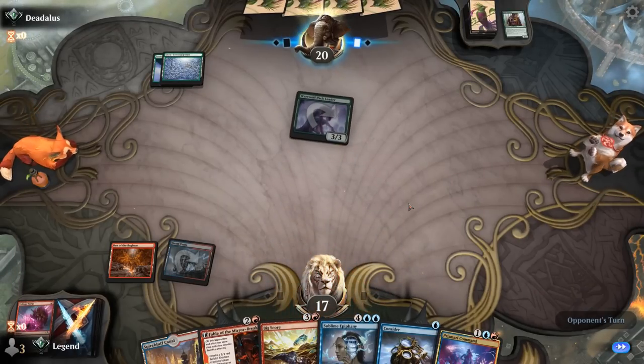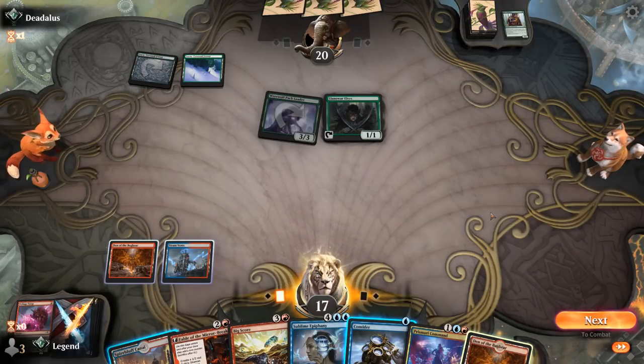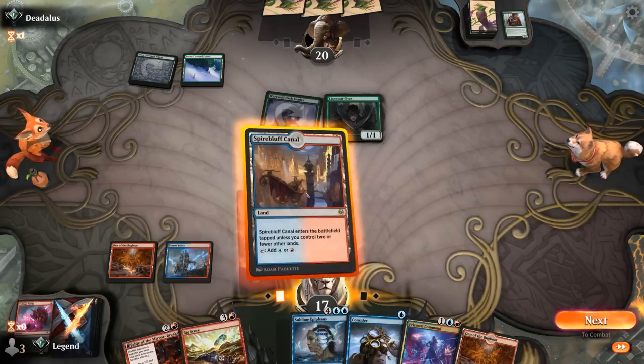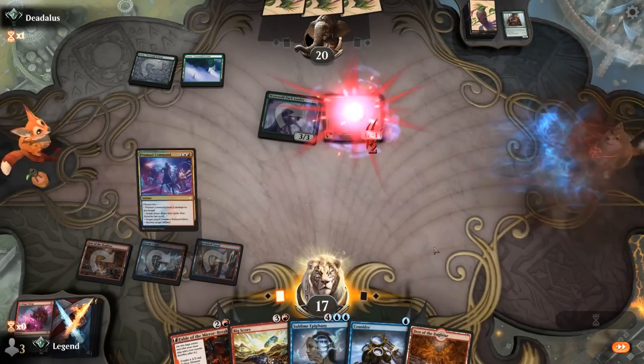We go for a tapped Steam Vents so we can play Fable without taking damage. Now if we draw Creativity we probably won't have a ton of interaction. There's Llanowar Elves, so we can Prismari Command to take out the Elves before they can be used for mana — opponent appears to be stuck on two lands, so that seems worth it. We'll loot or make a treasure; next turn we can play Fable so we have a good play lined up. I prefer the treasure.